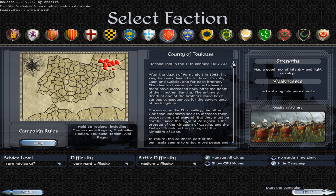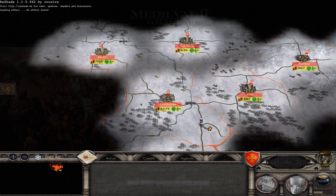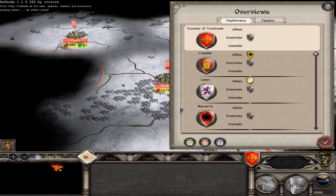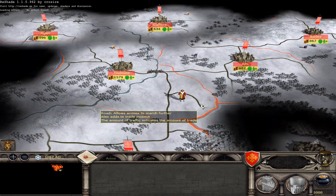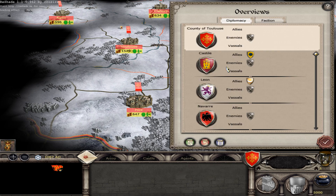Let's start our campaign. I like these panorama paintings from known painters. Here we are. I can't navigate with WASD, only with the mouse. Let me check the diplomacy — I don't have any allies here.